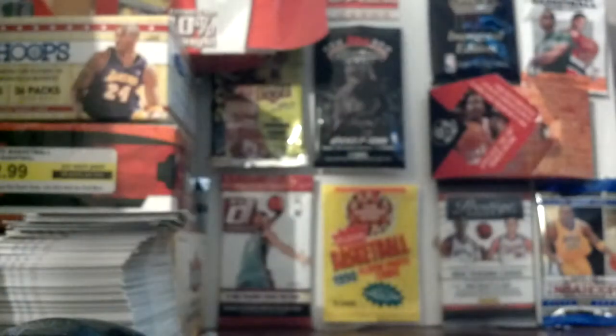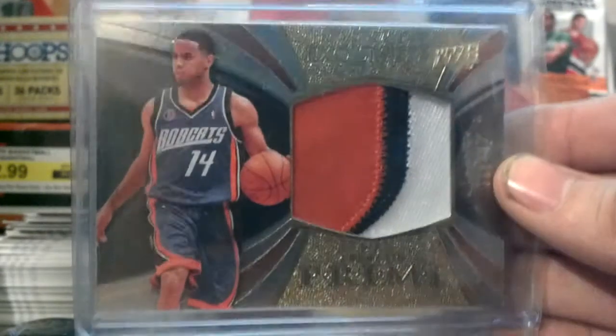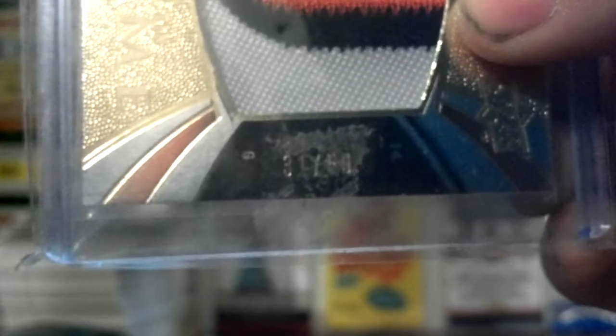Then I got this really sick DJ Augustine Exquisite Prime Patch rookie, numbered out of 50 — it's 31 of 50. See if you can see it right there. That number is on the case, not on the card, just so you know.